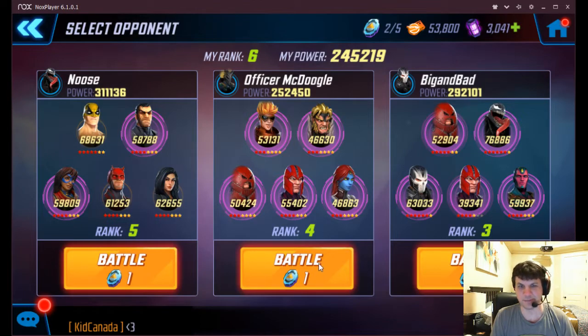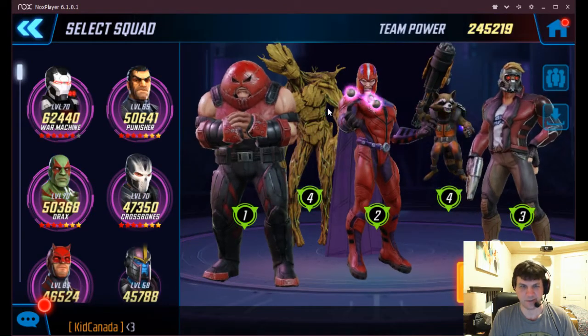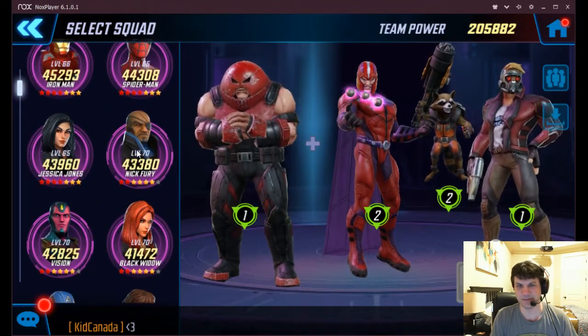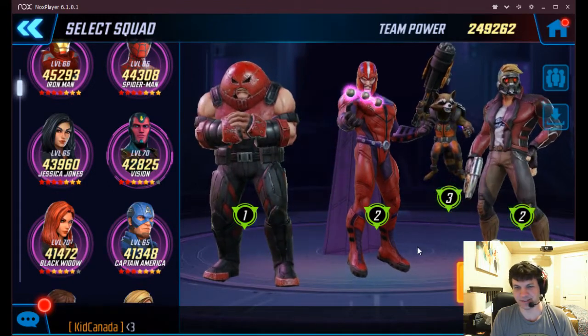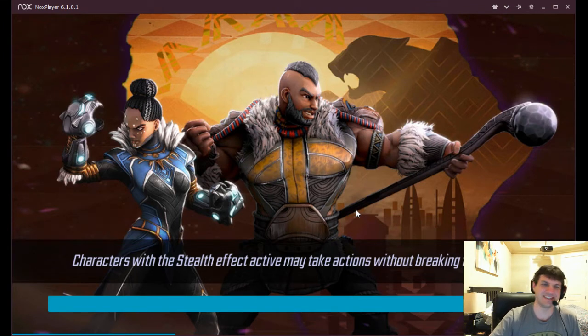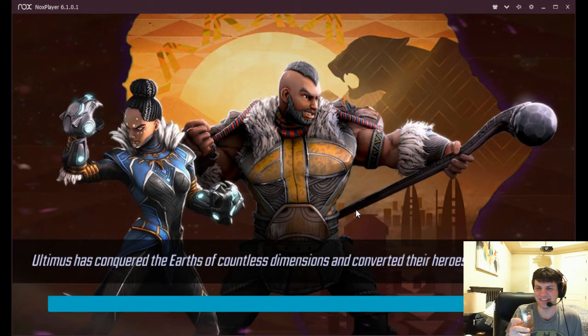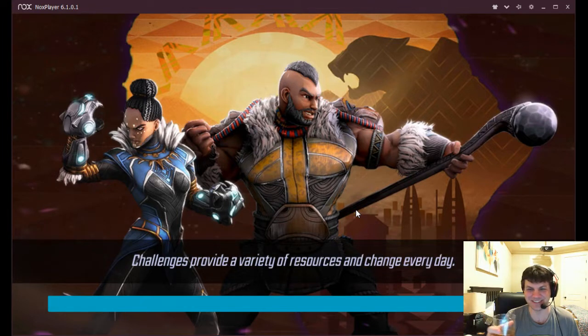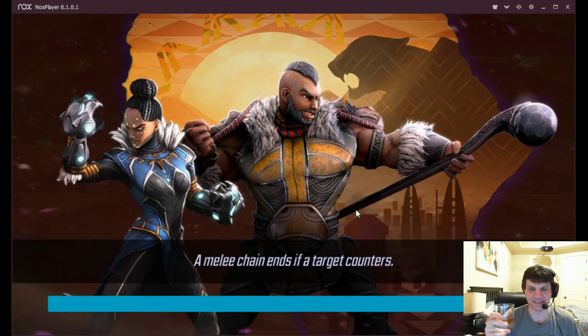All right, gonna knock off this Brotherhood team real fast. Let's try it with Fury and see how this goes — assuming I can even get this to load. Downloading assets is a real pain every time we have an update like this. I've had to restart my app a couple of times and lost energy because it just doesn't go into the fight, it just sits here and stalls. At least this one's downloading, but it takes forever. I really hate that — we need a 'download all' button in the settings.